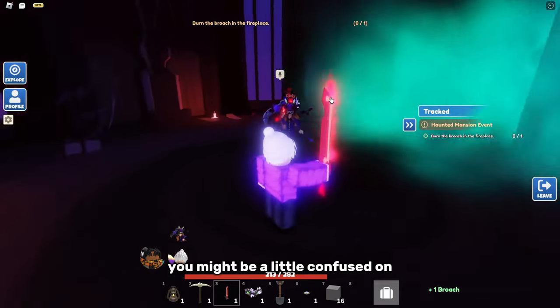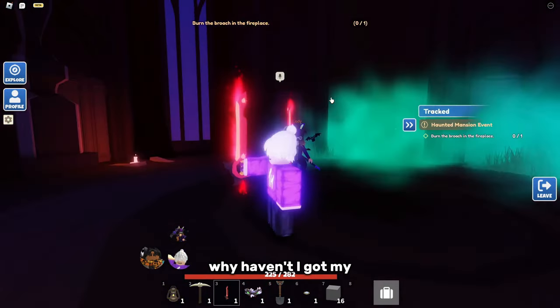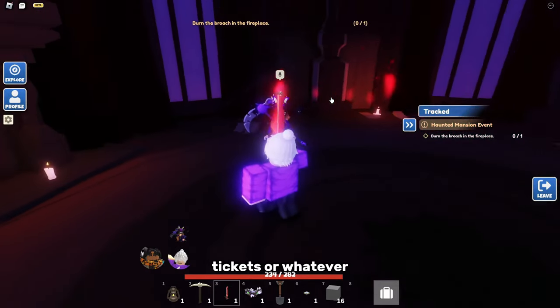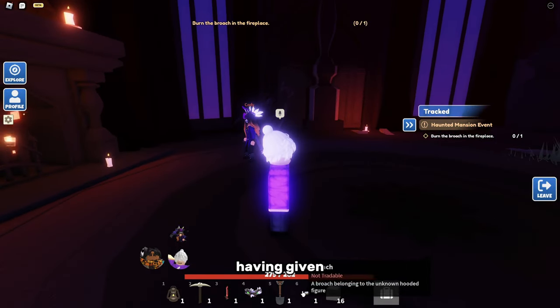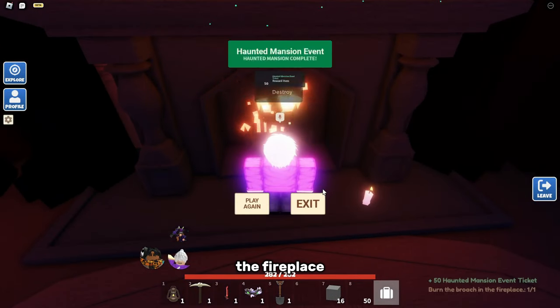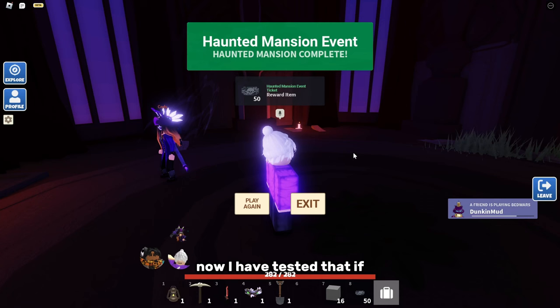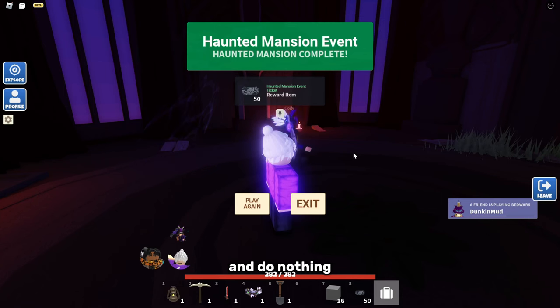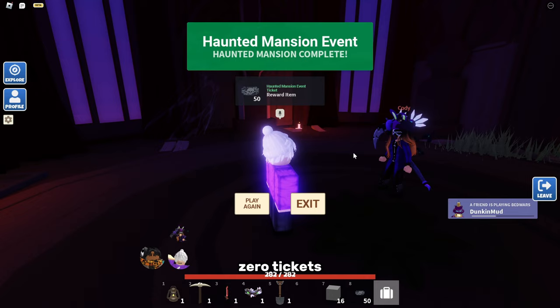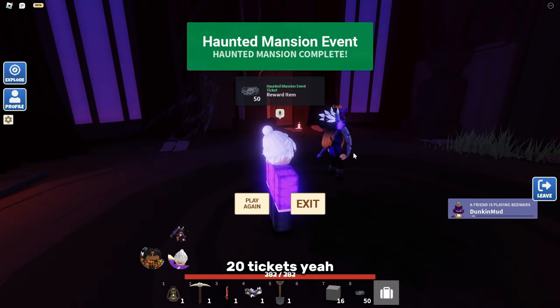Once you've killed the boss you might be confused why you haven't won yet. The boss drops a ticket token and you have to put that in the fireplace — then you've won. Note that if you just sit there and do nothing you'll get zero tickets; you have to hit the boss at least once to get a score and earn at least 20 tickets.